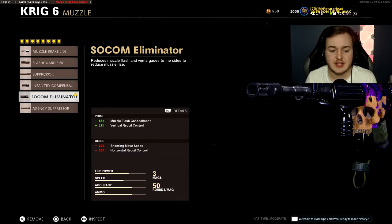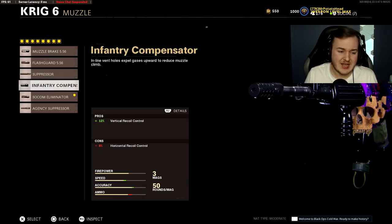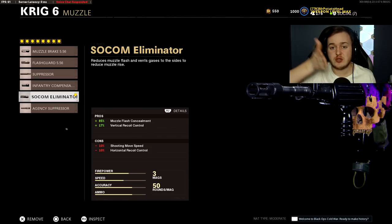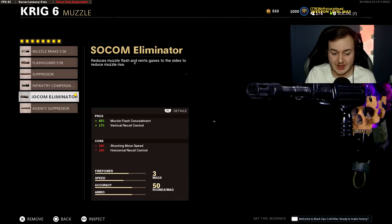The next attachment is the SOCOM Eliminator, giving 17% more vertical recoil control. The accuracy on this weapon is crazy — it doesn't feel like there's any recoil with this build. You need to remember that vertical recoil control is always more important than horizontal. Even though you lose 10% horizontal recoil control, it's not bad — horizontal is just the left/right wobble after the gun rises, so don't worry about it.